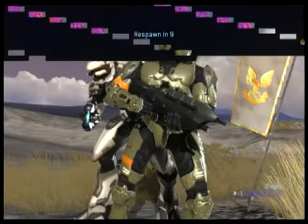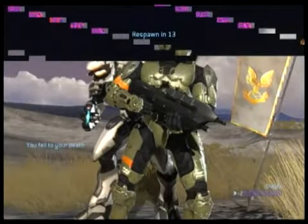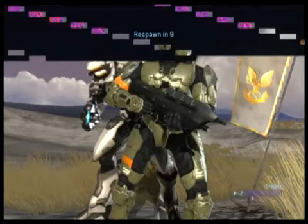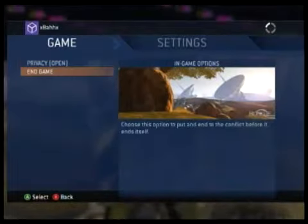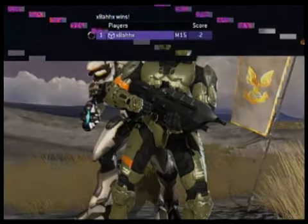Now, since the respawn point you dropped at the bottom of the map is the only respawn point, you'll continue spawning there until you end the game. You'll see a Spartan Elite in the background — that's just a glitch on Standoff when you spawn at the bottom of the map.